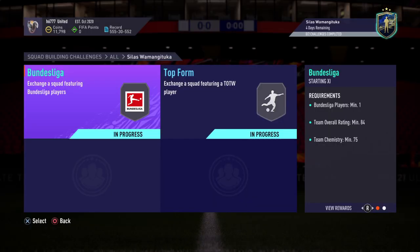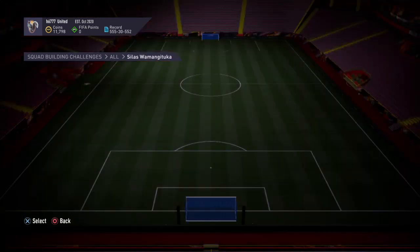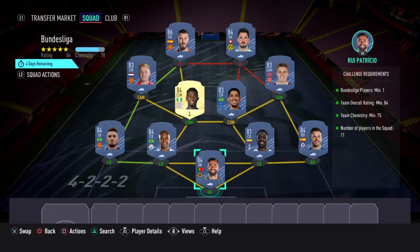In order to obtain that card you'd need to complete two SBC challenges. The first one is called Bundesliga, and for this one you'd get a prime electrum players pack. The requirements are: Bundesliga players minimum 1 team, overall rating minimum 84 team, chemistry minimum 75.